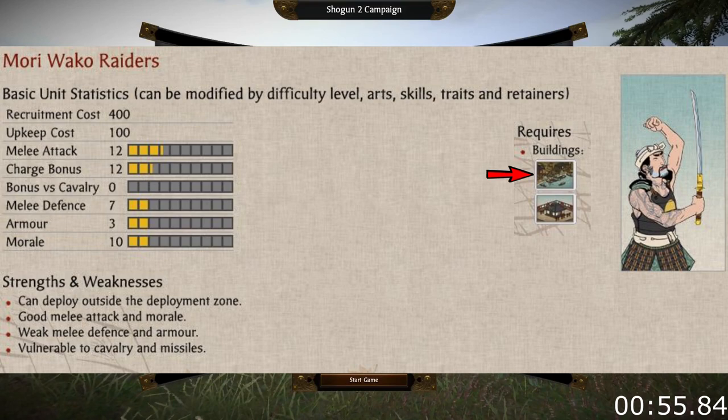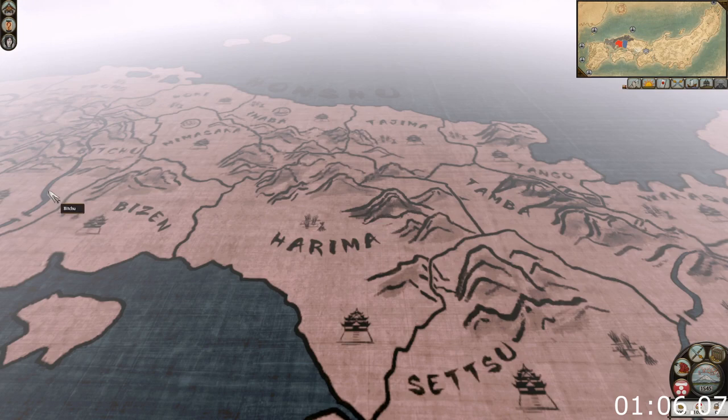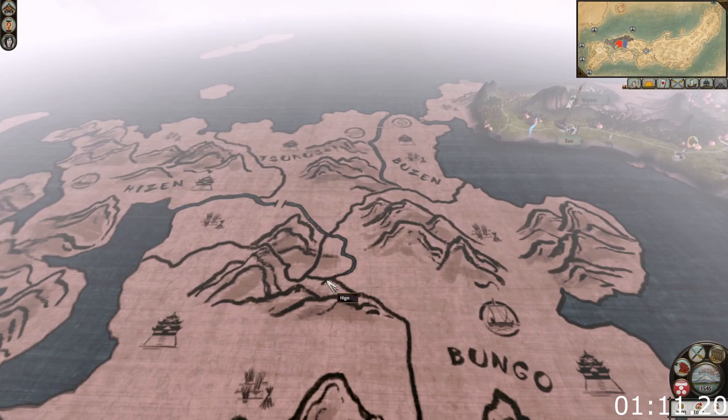So how to thrive as the Mori? Well, the most obvious route — expansion towards the east — is the least favorable. While the provinces aren't bad, you set yourself up to be sandwiched by the dominant clan from Kyushu and the dominant clan from the east of Japan. With that in mind, I always recommend the Mori to take Kyushu as soon as possible.